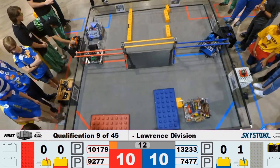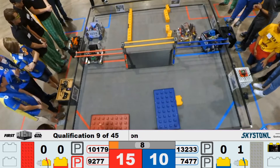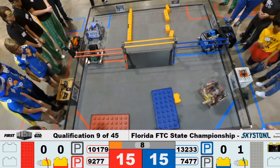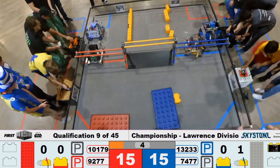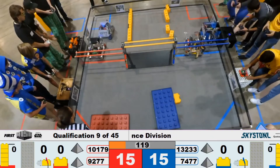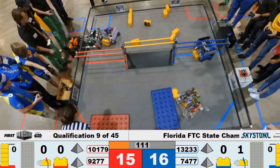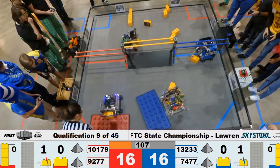So far team 9277 is parked on the red line, as is Blue Alliance. Cybercats parked on the blue line. Drivers, pick up your controllers. Looks like a tie score, 15 to 15. Two blue robots on the line — 7477 got on the line at the last moment there. Red Alliance was able to park their foundation.